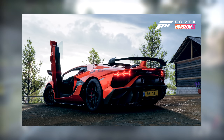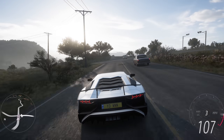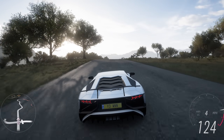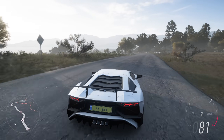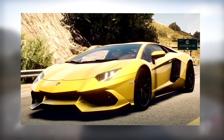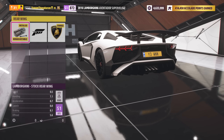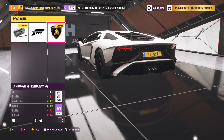Now in Forza Horizon 5, we have the Aventador, the Aventador SV, the Aventador SVJ, and the Aventador J. But what if that's not enough? What if you want another Aventador? Well, no worries, because you can actually create your very own 50th anniversary Aventador. The first thing you need to do is go into Aero and Appearance, go to the rear wing, and get rid of the wing.